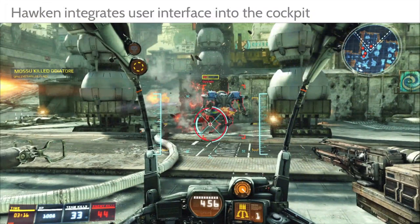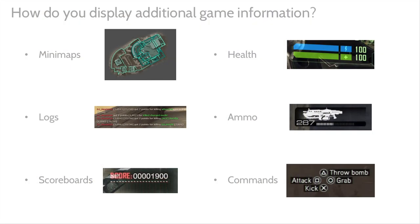So how do we provide extra information to the player? What do user interfaces look like in virtual reality? Modern UI for a lot of games gives you a lot of additional information spread throughout the screen — mini-maps, scoreboards, logs, reticles, all that stuff.